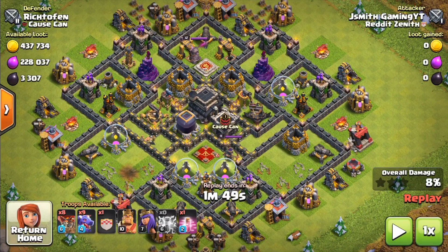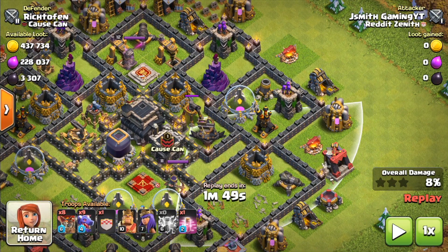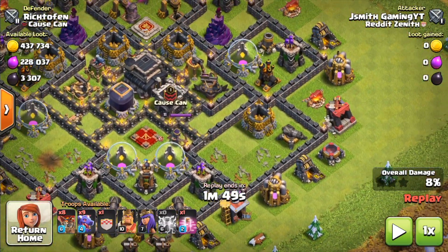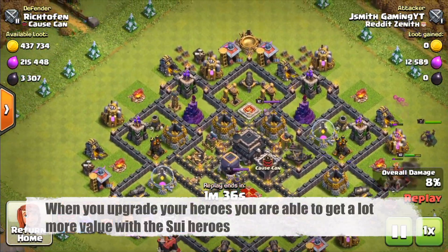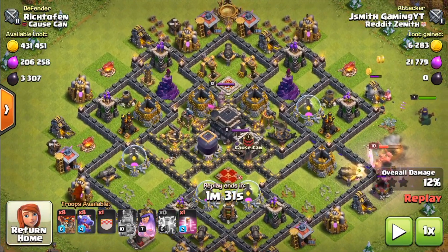Now that we've taken out the 2 hardest to reach air defenses, I'm going to try to take out the next air defense that would be hardest for the dragons — that's going to be the bottom air defense, because it's covered by the air sweeper here whereas the other air defense is not. So I'm going to place my heroes down here to go ahead and take out this air defense. They are going to start taking it out. It's going to be a little slow because my heroes are pretty low level at Town Hall 9, but it's fine.